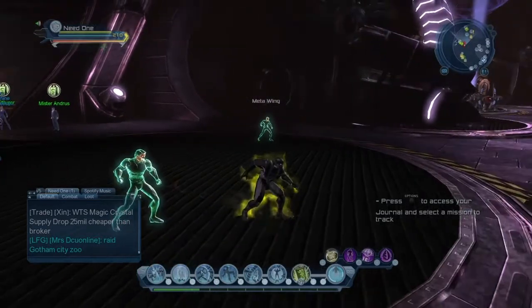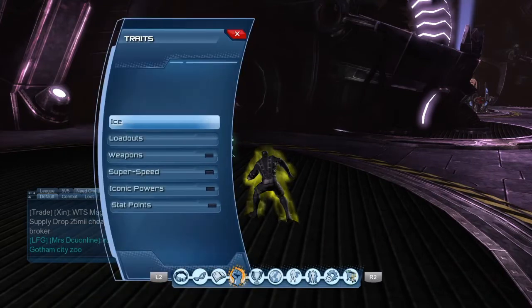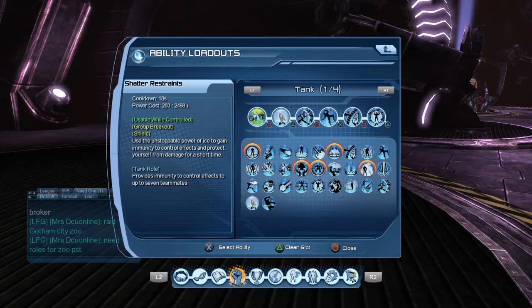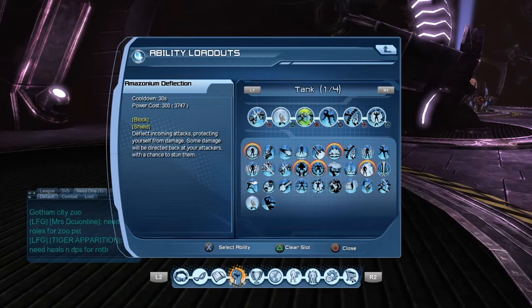This is my ice tank loadout for PVE. The first move is a breakout and it's a shield. The second move is a shield. The third move is a shield. The fourth move is a pull. The fifth move is a shield. The sixth move is a shield. So, there's five shields.